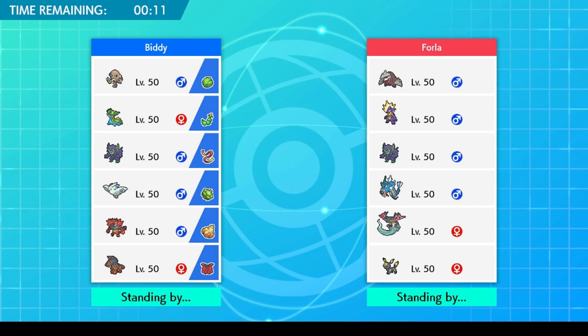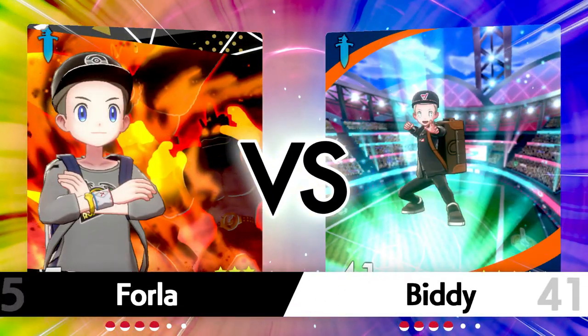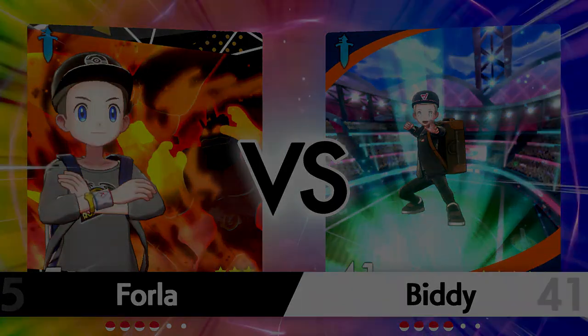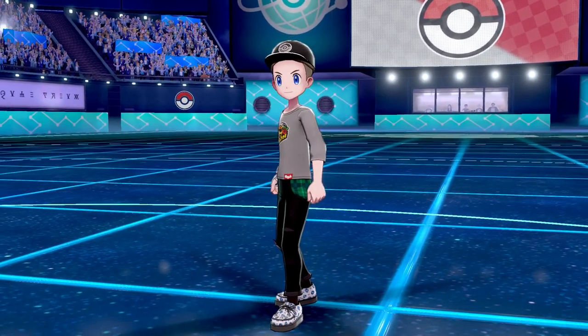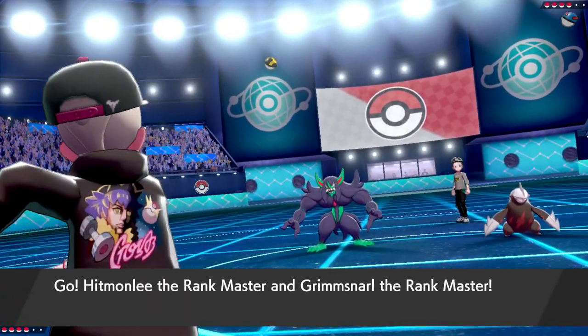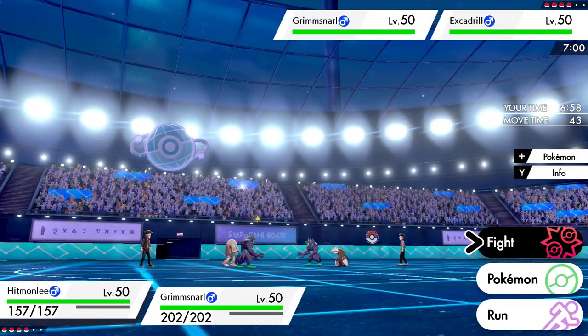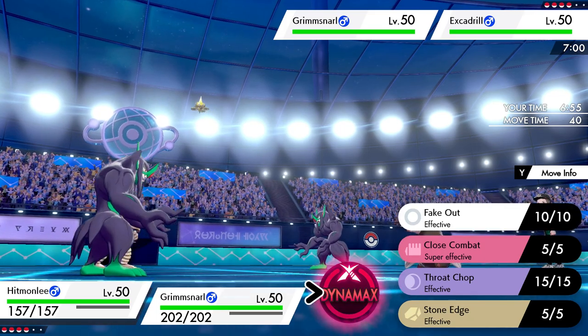I don't see any Tyranitar, Excadrill, Torkoal/Venusaur teams, or Whimsicott — those are the main things to look out for — so it's looking good. Going into the match, I'm confident he's leading with Grimmsnarl. Double Fake Out is definitely coming turn one — Hitmonlee fakes out Grimmsnarl and my Grimmsnarl fakes out his Excadrill, because I'm sure one of them has a Focus Sash, so breaking it will be important.